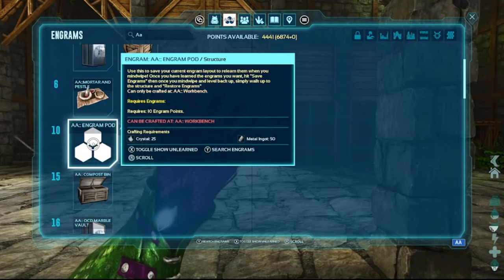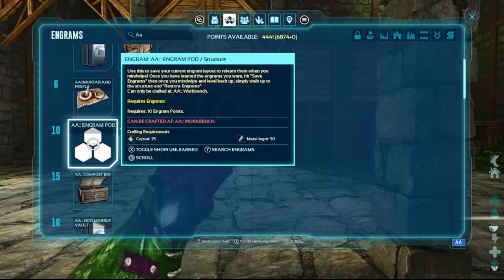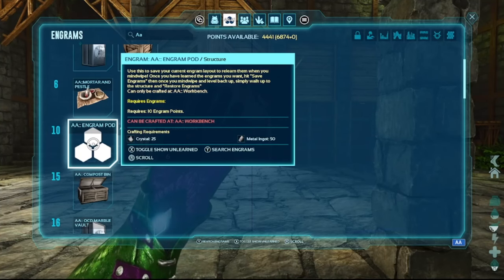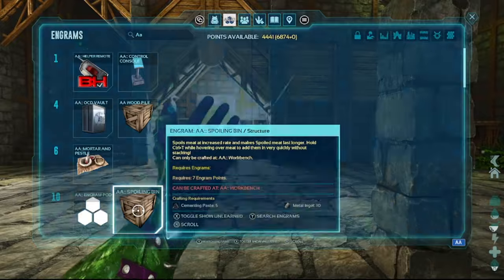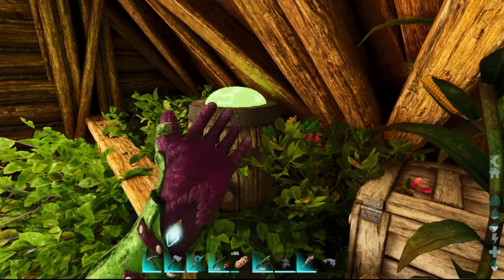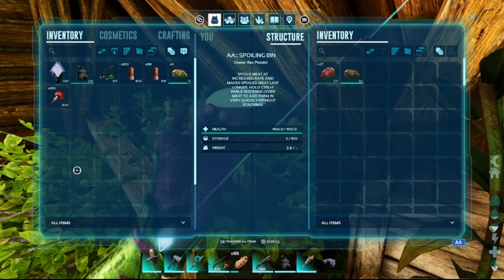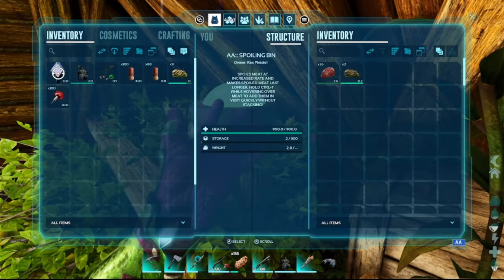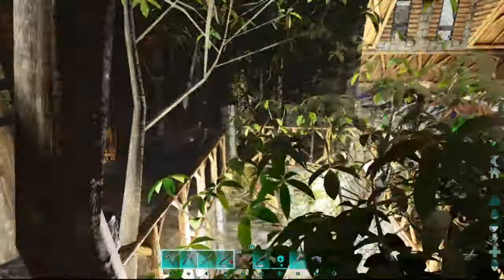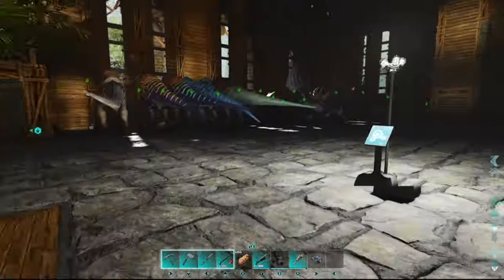The AA Engram Pod lets you save your current engram layout to relearn after a mind wipe — no more manually relearning everything. You also get a dino leash and the spoiling bin, which looks like a big barrel with ooze pulsating out the top — pretty gross. If you put meat in it, it spoils much faster than normal, though I'd recommend the toilet technique from our other video for the quickest results.